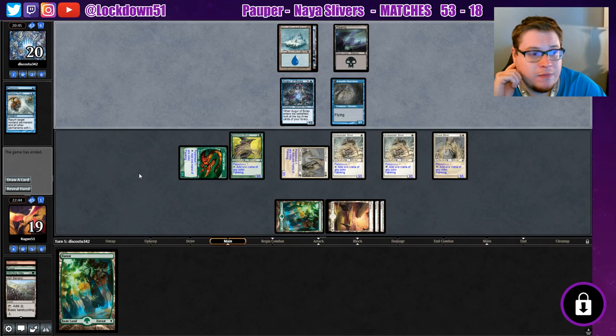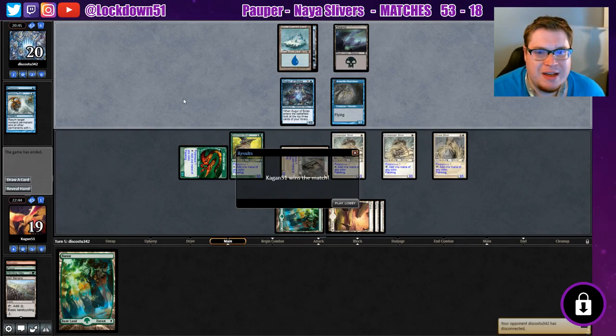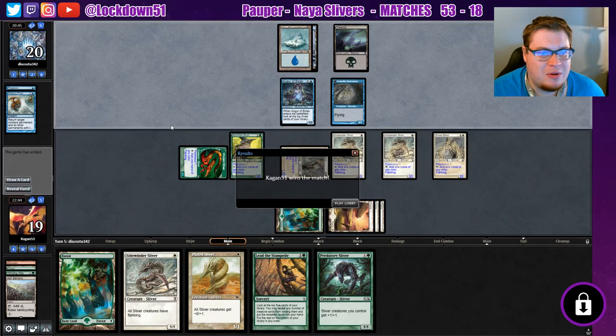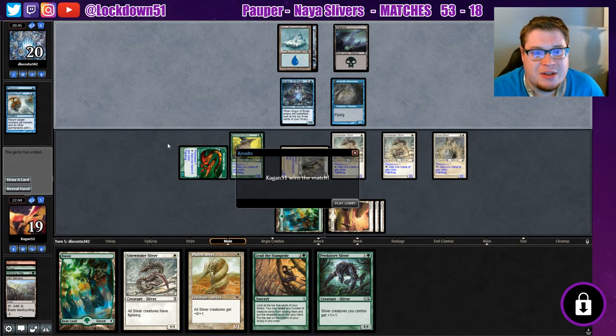Dispel — entered the effects area, yep. They already know and they quit the game. Ouch, they don't want to go to game two — they got destroyed. Let's see what our card draw was: another Sidewinder into play, didn't need the Stampede. Yeah, we were just crushing it.